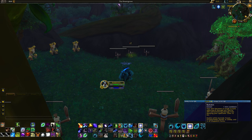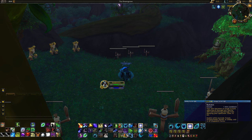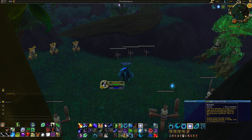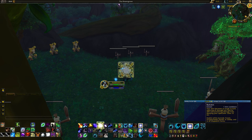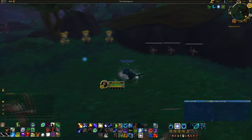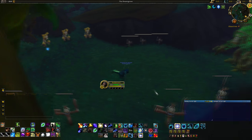We also have a defensive cooldown called Barkskin — one minute cooldown, 20% less damage taken, and you can use it while CC'd in various ways. We have other stuff involving different shapeshift forms — like we can Dash, which turns us into a cat and makes you run really fast if you need to go somewhere.